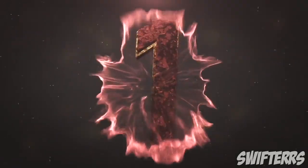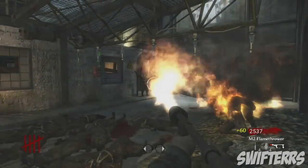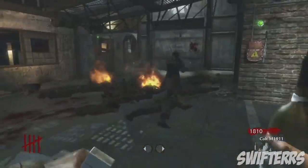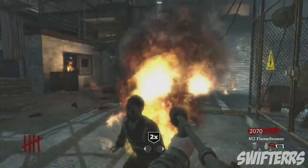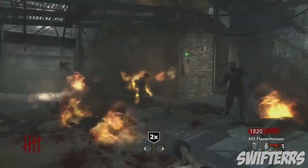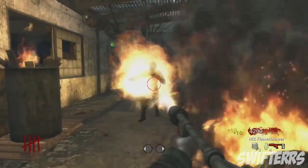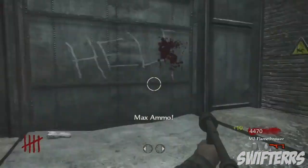Number 1. The number 1 spot goes to the M2 Flamethrower. This weapon can be obtained in every World at War zombie map from the mystery box. Now, although it isn't the best weapon, it is one that is heavily forgotten within the zombie series. This weapon has a rather low mobility rate and doesn't deal great amounts of damage; however, as the rounds progress, the damage dealt by the M2 Flamethrower does get significantly better. Because this weapon never runs out of ammo, it is highly recommended to be used in co-op mode if you're camping with a group of people, because the damage dealt by the M2 Flamethrower allows your teammates to easily kill the zombies.